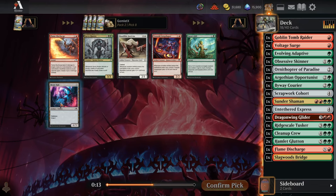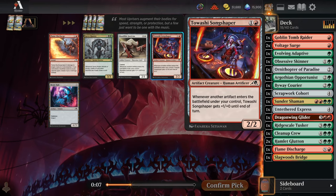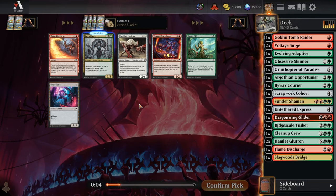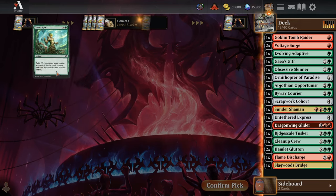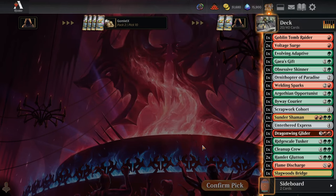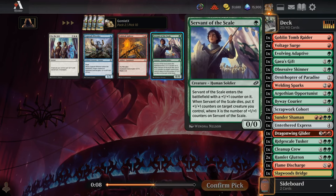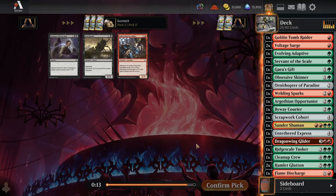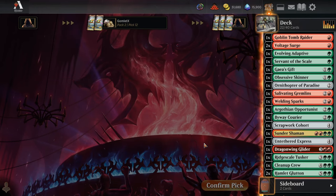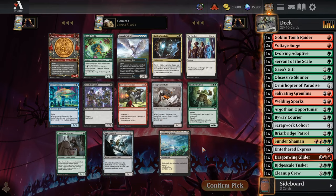There's another Flame Discharge. I think I'd have rather had a second Skinner than a second Flame Discharge, but I can't go back. Taking Gaia's Gift — another way to modify stuff — over a second Flame Discharge. I don't love multiples of the big X-mana burn spell because it costs a lot, but I will take all the Welding Sparks. Here's another modified creature — Servant of the Scale — a one-mana 1/1 that puts its counter somewhere else when it dies.